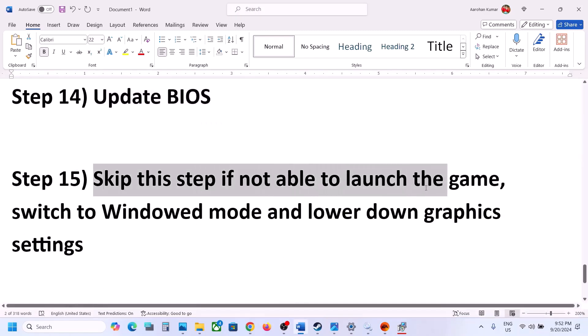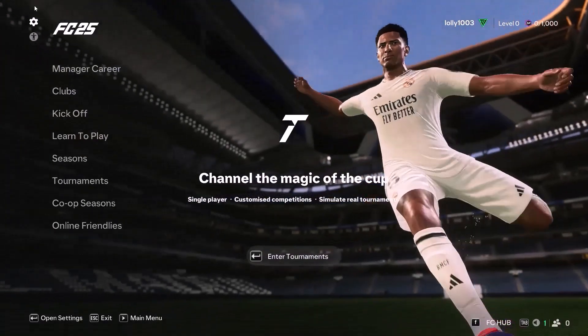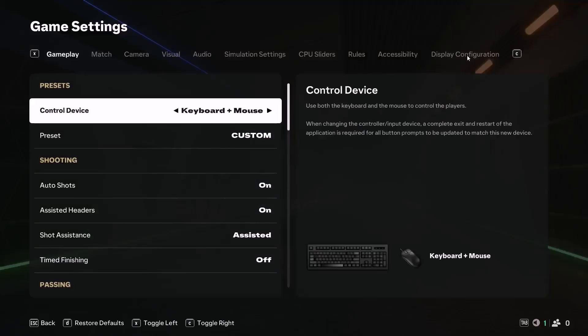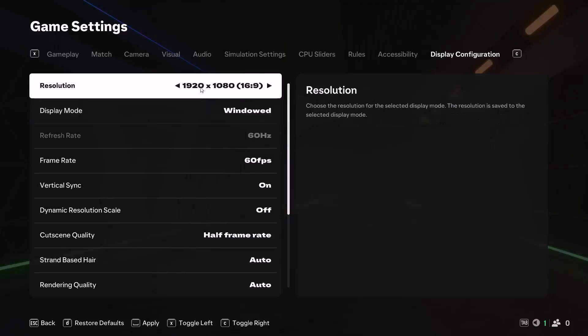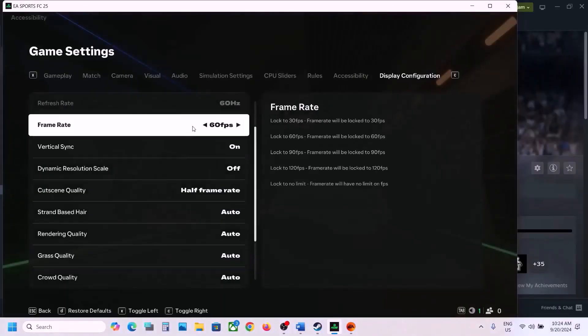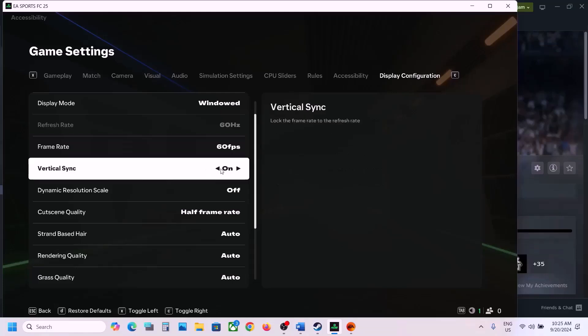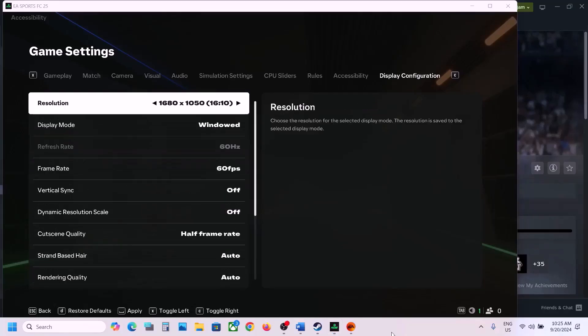You can skip this step if you are not able to launch the game at all. But if you can launch the game, switch to window mode and lower the graphics settings. In the game, go to Settings, then Game Settings, then Display Configuration. If Display Mode is set to Full Screen, try Window Borderless or Window mode. If resolution is set to 4K, try 1920×1080 or lower. Also set the frame rate to 60, toggle V-Sync on or off to test, and turn off Dynamic Resolution Scale if it is on. Apply the settings and confirm.